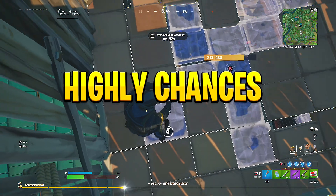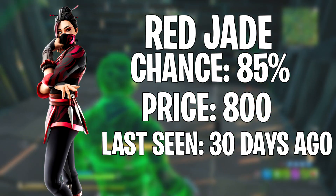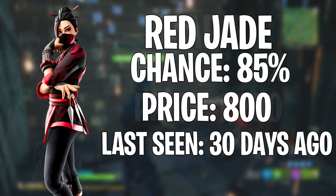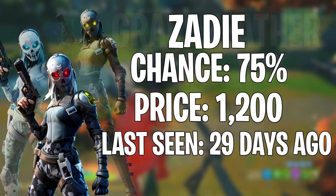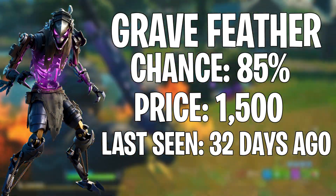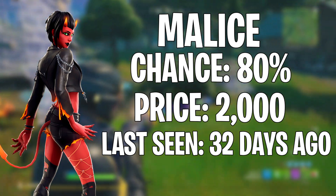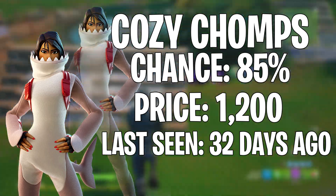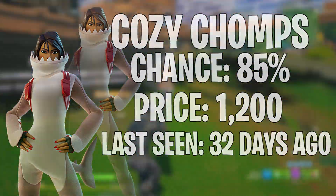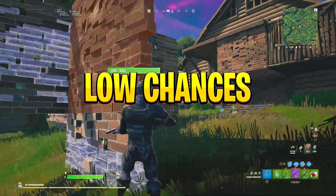Next up we're doing the highly-rated skins. On our first pick we have Red Jade, last seen 30 days ago on an 85% chance. Moving on we have Zaydee, last seen 29 days ago on a 75% chance. Next is Grey Feather, last seen 32 days ago on an 85% chance. Then Malice, last seen 32 days ago on an 80% chance. And finally, Cozy Charms, last seen 32 days ago on an 85% chance of showing.